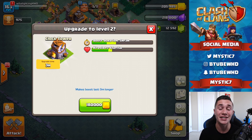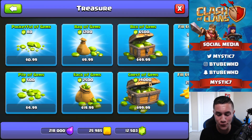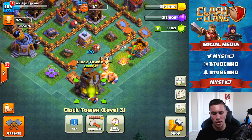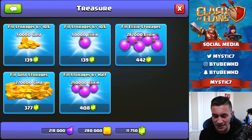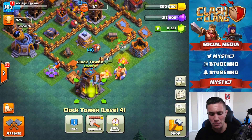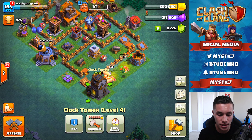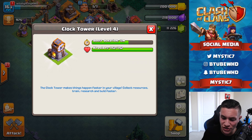We're going to straight up upgrade it. The boost lasts three minutes longer, so we go from five minutes all the way to eight minutes right off the bat. If you upgrade it, you keep those boosts going. Going over 220,000 gold with a four-hour upgrade. Going to level three — 108 gems to finish off. Level three — bam! We can upgrade to level four. Can we do it at Builders Hall level 4? Yes! Getting this guy going to level four — bam! Level four clock tower. We can get a level five but that requires Builders Hall level 5. Here's what the clock tower does: it boosts up everything, makes things happen faster in your village — collect resources, train, research, and build faster.